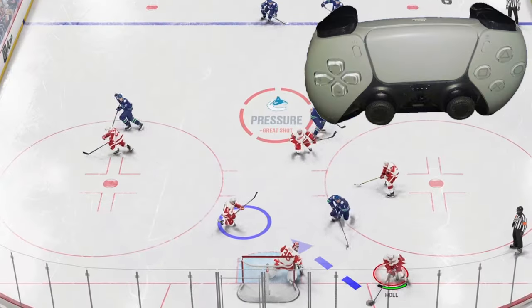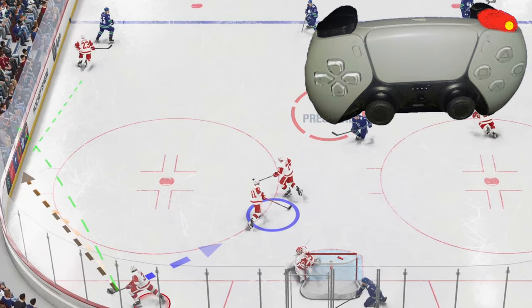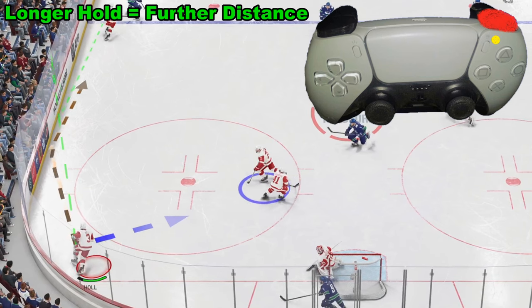Once we have control of the puck and we want to dump it, we're going to hold down R1 — that's this button right here. The longer we hold it, the further it's going to go. Think of it as holding it for a charge.